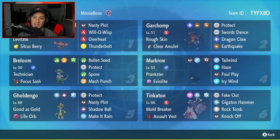Fourth Pokemon is going to be Murkrow. Murkrow is taking over the meta as a support mon. Really good with Prankster as its ability and the Eviolite as its item. It has Tailwind, Haze, Foul Play, and Icy Wind — nothing you guys haven't seen before already.